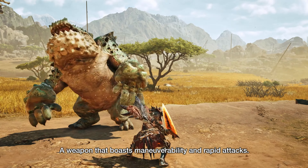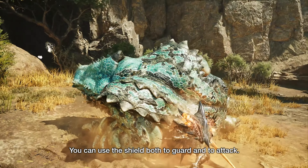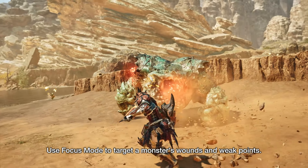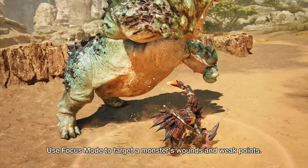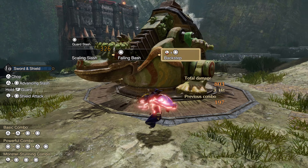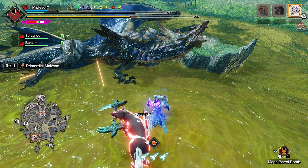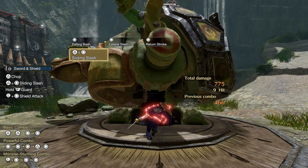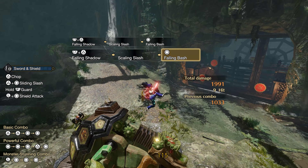We got to see some interesting new mechanics for the SNS that will change how this weapon plays from previous iterations. One move I wasn't that excited about though is the first move shown for focus mode, since we used to have so many different variations of falling bash already. In Rise we used to have backhop into falling bash, metzu into falling bash, sliding slash into falling bash, and even wirebug moves could chain into it. But since the last three are gone or were changed, it kinda makes sense to have it tied to another move.